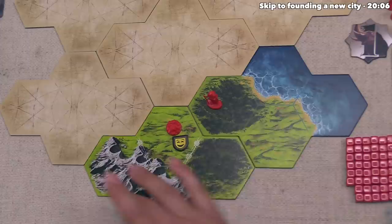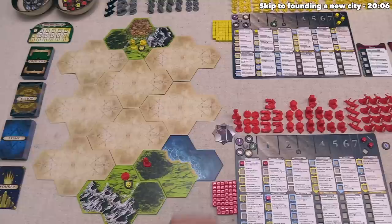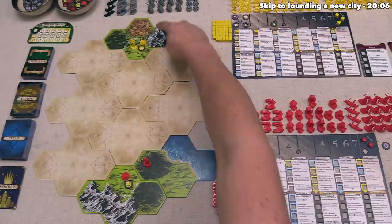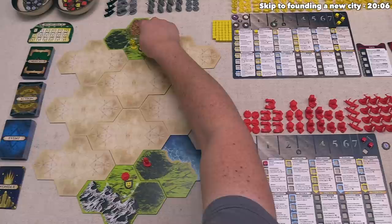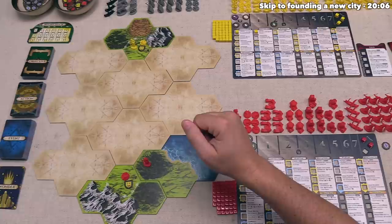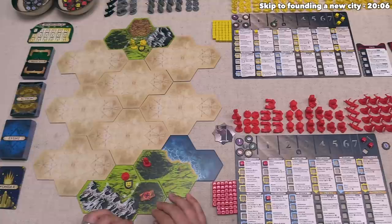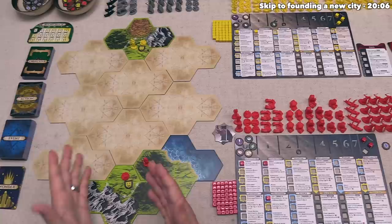Let's now collect two resources — the type of resources we get will depend on the region we collect from. The plains will make food, the mountains will make stone, and the forests will make wood. If you have water adjacent to the city you're collecting from, you cannot get anything from the water unless you have the fishing advancement. Likewise, if you have barrens adjacent to your city, you will gain nothing from that unless you have the irrigation advancement, which lets you collect food from the barrens. If there is an exhausted land tile on a spot, you cannot harvest from that location for the rest of the game.